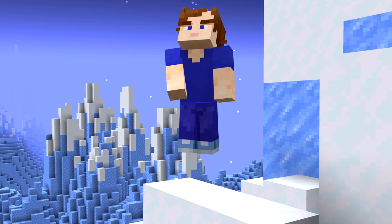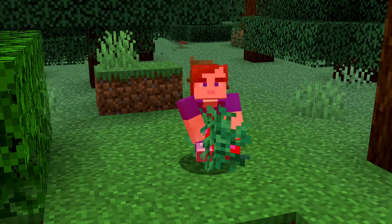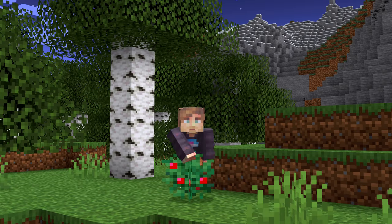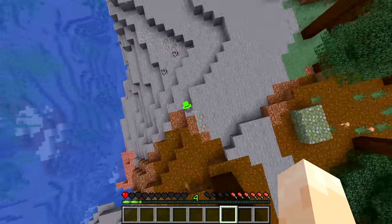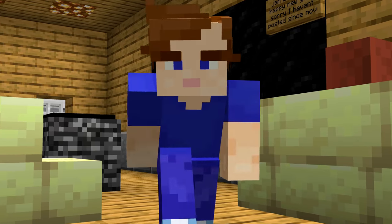Number thirty-nine: here's a feature confirmed to be a bug that could be useful before it's patched. Sweet berry bushes normally hurt you, but they can actually save your life — just like water, they absorb fall damage. So as long as you've got more than half a heart, you should be fine. This glitch was first reported nearly three years ago, but Mojang haven't fixed it yet.